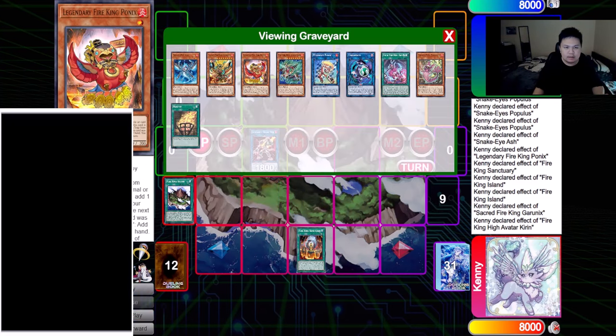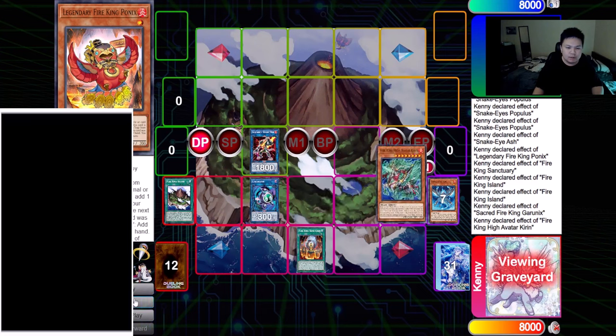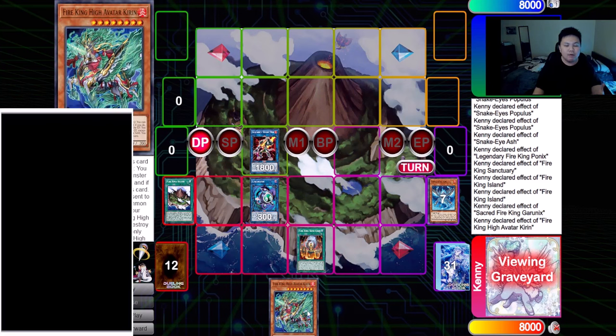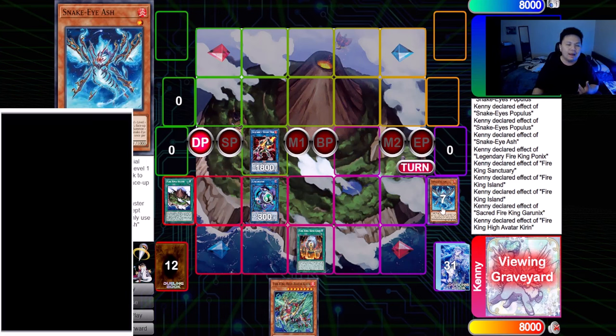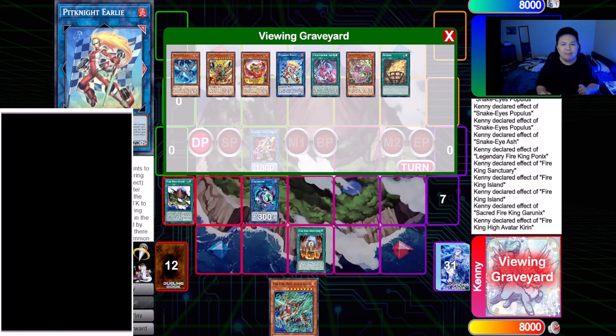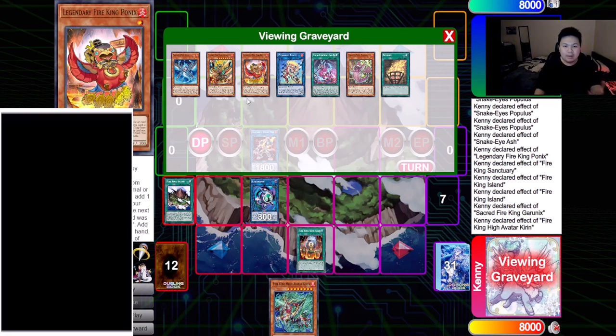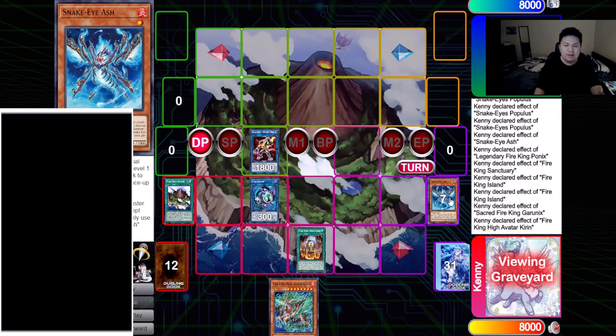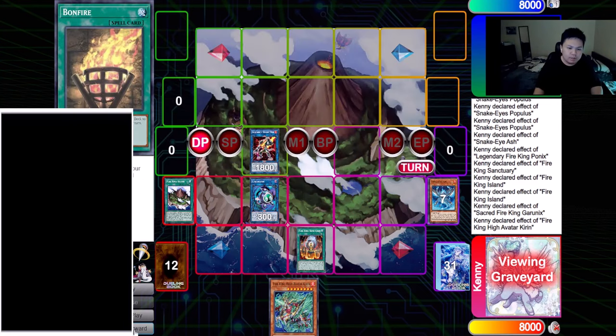Fire King Island destroys Pit Night Early to search Garunix. Garunix activates, sends Kirin. Kirin special summons Legendary Fire King Ponix as additional link material. We go into Sunlight Wolf using Ponix and Garunix, then use the level-one Snake Eyes to bring back Link Ribbo from the beginning, which searches our follow-up piece. What I like most about this combo is that we're getting follow-up and advantage through Sunlight Wolf and Pit Night Early being in grave during the combo, making it resilient against hand traps like Nibiru.